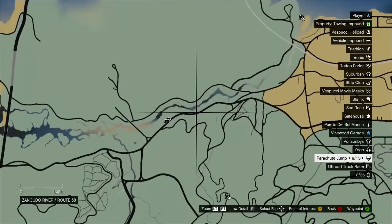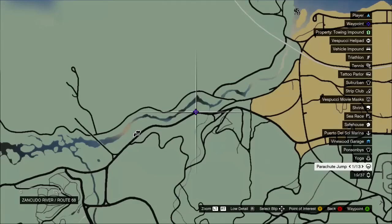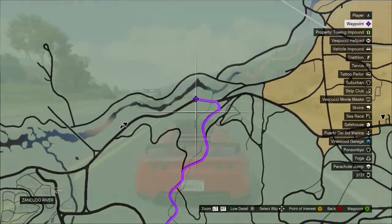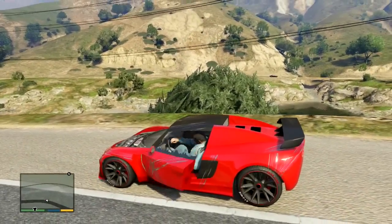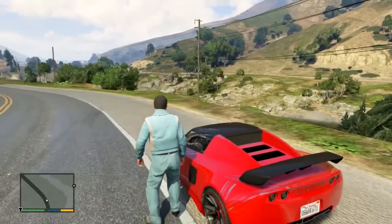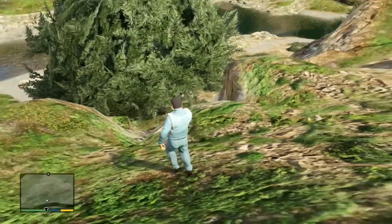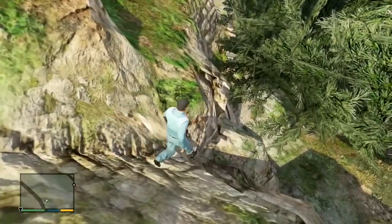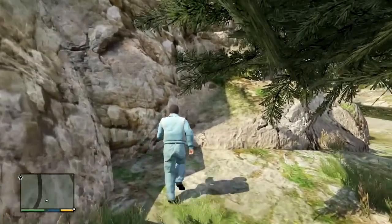It is in the Fort Zancudo area. Once you head over there and go down a little hill, there is this mausoleum. There is basically this unmarked grave site, and it's kind of tucked away, hidden by a tree. This could simply just be a developer error on Rockstar's part, or maybe just a lazy developer.